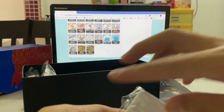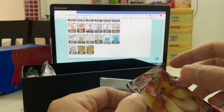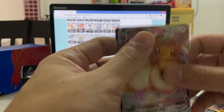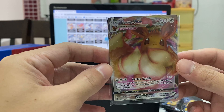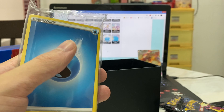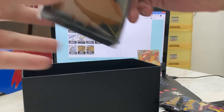Let's get some sleeves ready because we'll definitely have a few things to sleeve. I've watched some videos before this and apparently there's an average of about six hits in a box — let's see what kind of hits we get from our own box. Here's the code card for anyone playing the game online. We also have the energy cards and the Eevee sleeves.